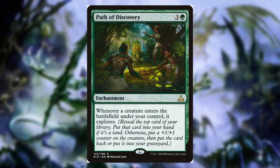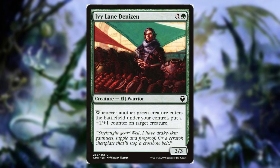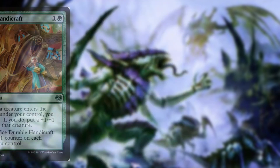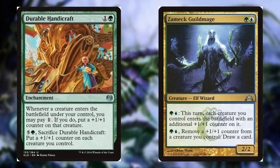Path to Discovery also puts a +1/+1 counter on creatures, but it also lets them explore, keeping lands off the top of our library so we're constantly drawing gas. If we have trash on top, we can throw it into the graveyard. Ivy Lane Denizen is a super solid card because the majority of our creatures are green. We also run Herd Balath, so those two together go infinite, adding to the insanity of this deck. Durable Handicraft and Zameck Guildmage will get those +1/+1 counters onto creatures, though we will have to pay for it. Zameck Guildmage is pretty solid because we can draw cards by removing counters from our creatures.